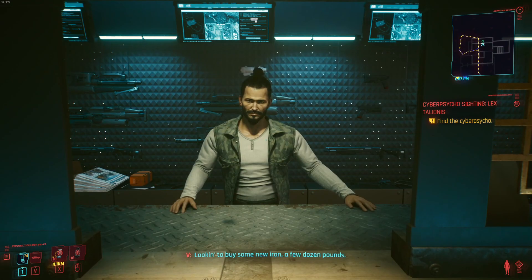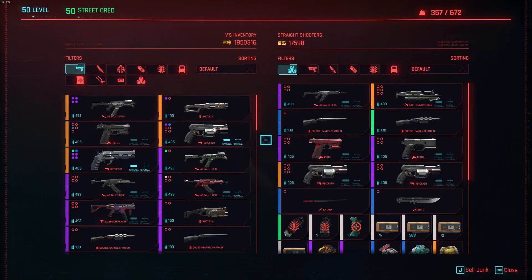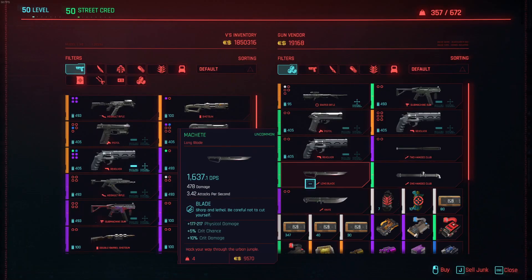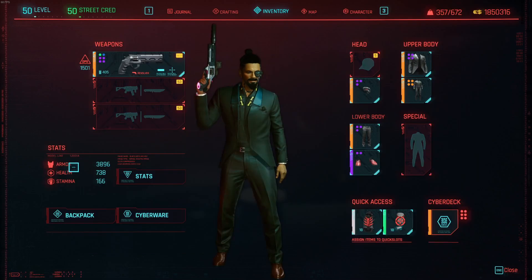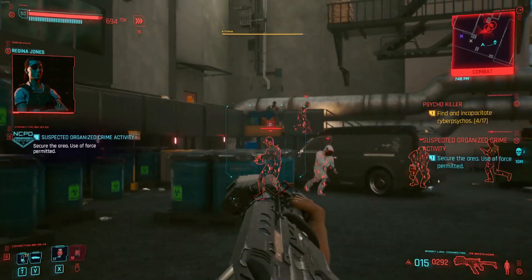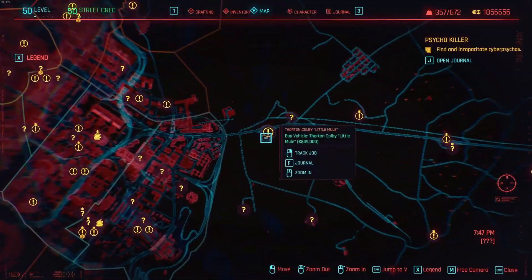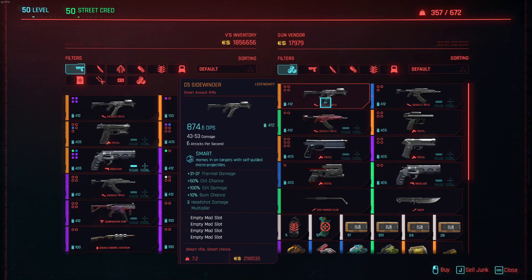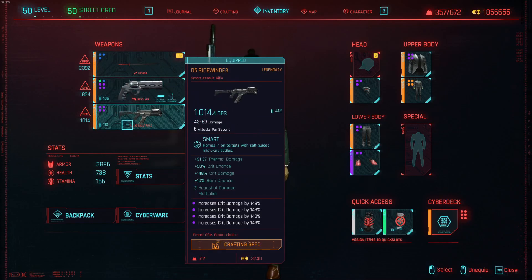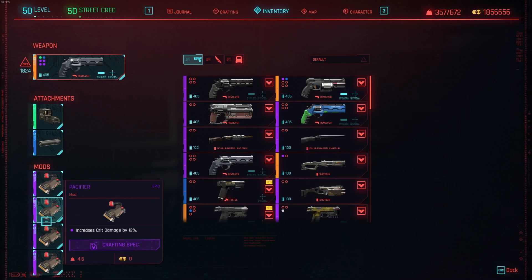The next weapon is our revolver. There are two to choose from: the DR5 Nova in Kabuki market with the highest headshot multiplier at 6, or the Overture purchased in the southern part of Arroyo — it has a slower attack speed meaning each shot hits harder, plus it looks way cooler. Finally, we will use a smart assault rifle to wreck large groups of enemies from afar. The legendary Sidewinder can be purchased from the weapon shop vendor at the Sunset Motel. Be sure to use critical damage mods on your weapons as our crit chance should be well over 100 at this point.